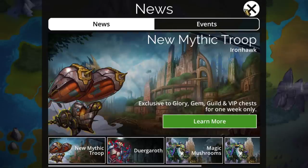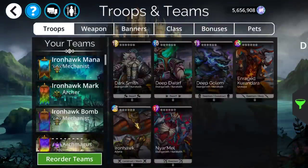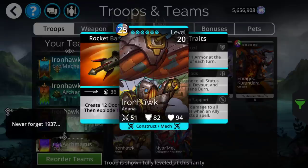As far as this troop goes, it is basically like Gorgotha in terms of what it can do, just with a little bit of a difference in how you would actually end up utilizing it. One of the biggest differences is that it has a 25 mana cost instead of 15.